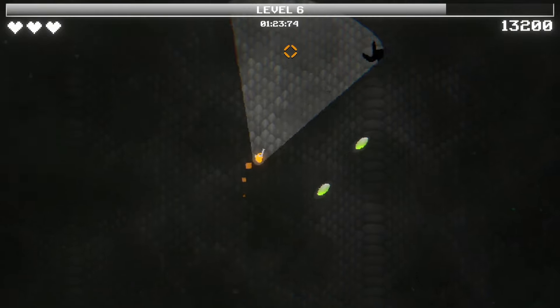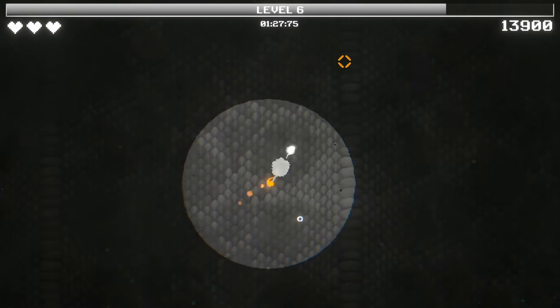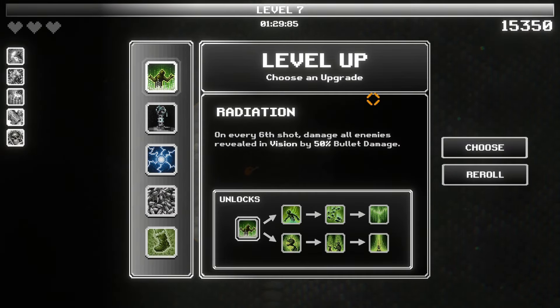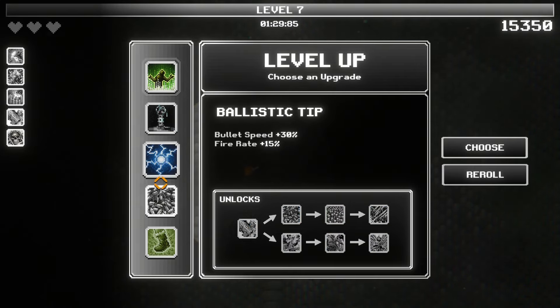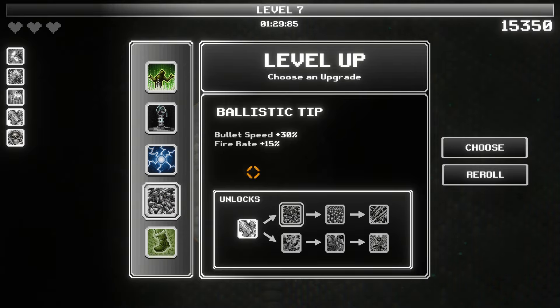Oh, I gotta put my circle back up. We should be fine. On every 6th shot, damage all enemies revealed in vision — not all that great for a low fire rate weapon. Flashbangs, bullet speed, and more fire rate. We get a fire rate increase, which is what we need. We need more fire rate.